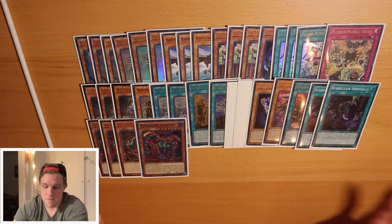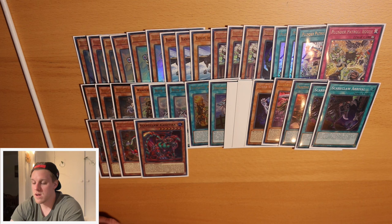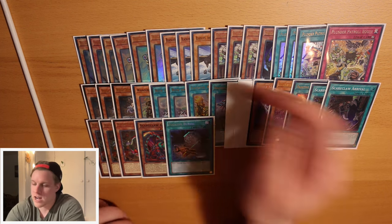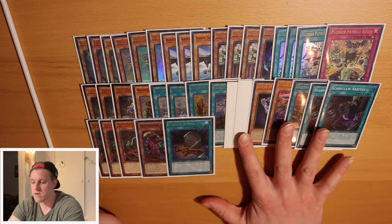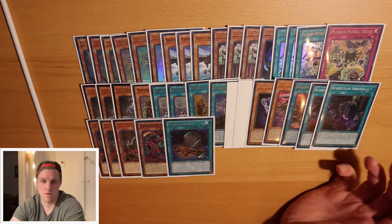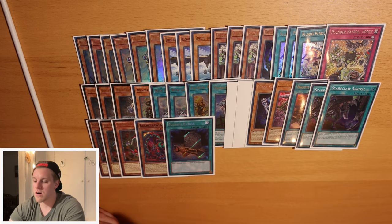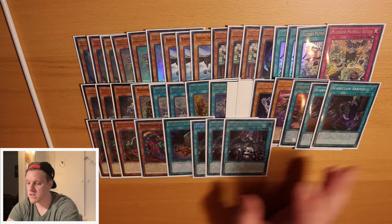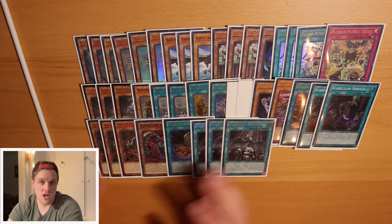We can actually summon Cashtira in this deck and it's kind of nice - it outs random stuff, outs Baguska, outs Dragoon if anyone's playing that. It's just an extender. Even during turn one if you open enough Scareclaw stuff, it's just kind of nice. It also opens up combos - if we just have Fenrir plus a plunder, we can link those off, summon out Scareclaw Cashtira, go into Lightheart, and then go into the whole Visas line. Now there's four cards left - one Foolish Burial. Foolish opens up your Adventure package, your plunder package by sending Golden Hair, and if you just open Arrival with none of your other Scareclaw stuff, you can just Foolish a Visas.